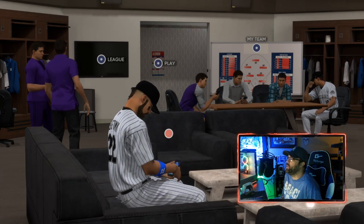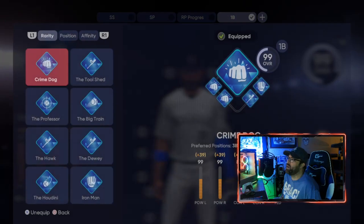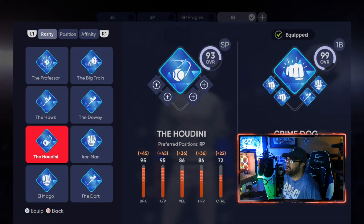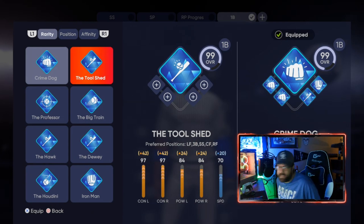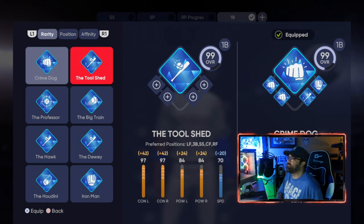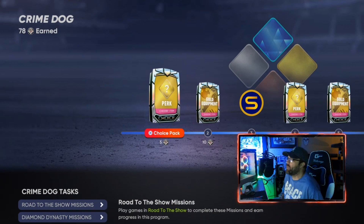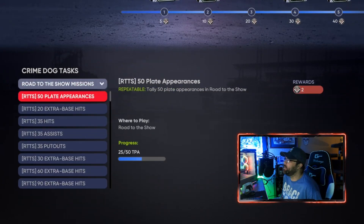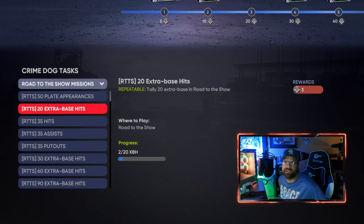When you go into your loadout — your My Ball Player loadout screen — you're going to have all of these archetypes to complete. A lot of these archetypes are going to have different types of missions for you to get completed. They're going to have different moments and different missions along the way, and they're not going to be the same for each one. This one in particular has plate appearances, hits, assists, and put outs.